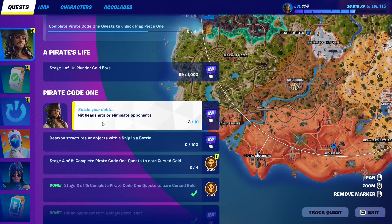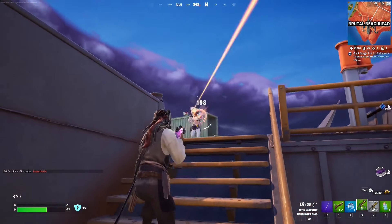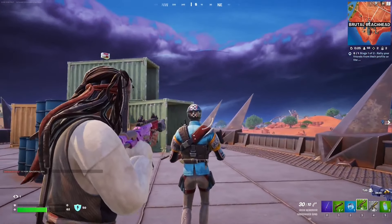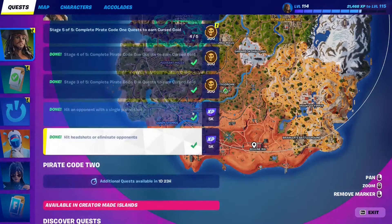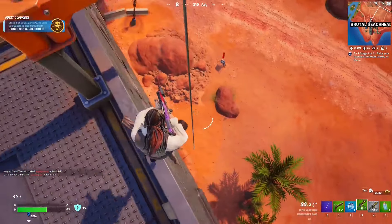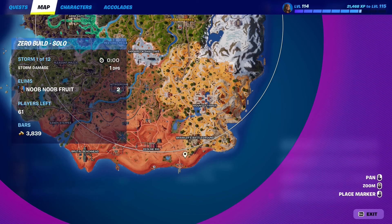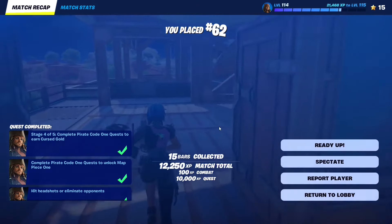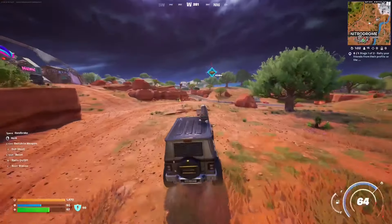For this pirate quest you have to hit headshots or eliminate opponents. The best way is to go to Brutal Beachhead or Red Line Rig and eliminate opponents while headshotting them. Do it on the NPCs right here — just aim for the head. The more headshots you land before eliminating them the better. That's 10 out of 10 — quest completed! Once you eliminate one, more will swarm you. It only takes about three NPCs in total to complete this quest.